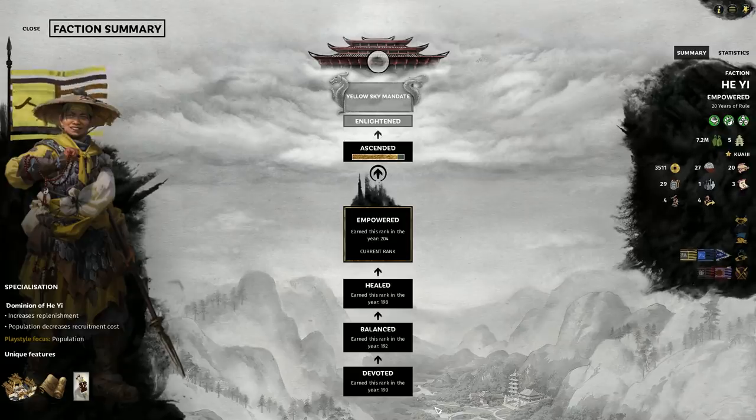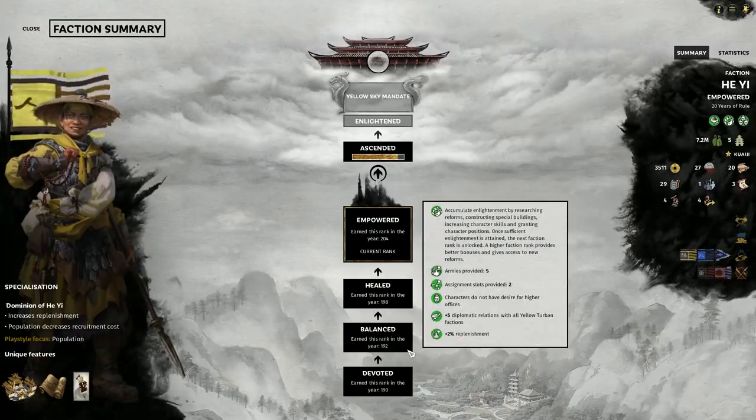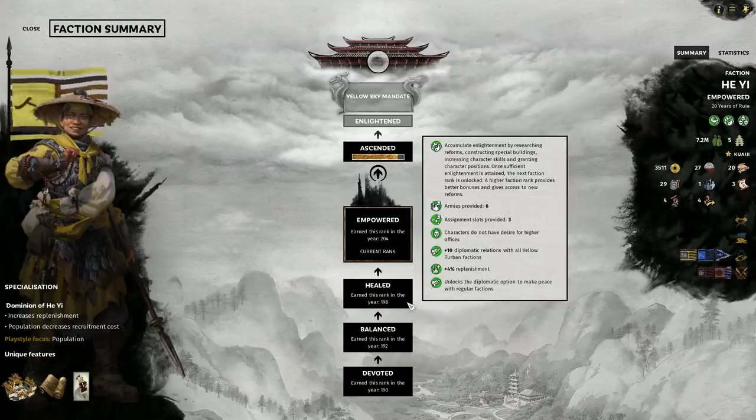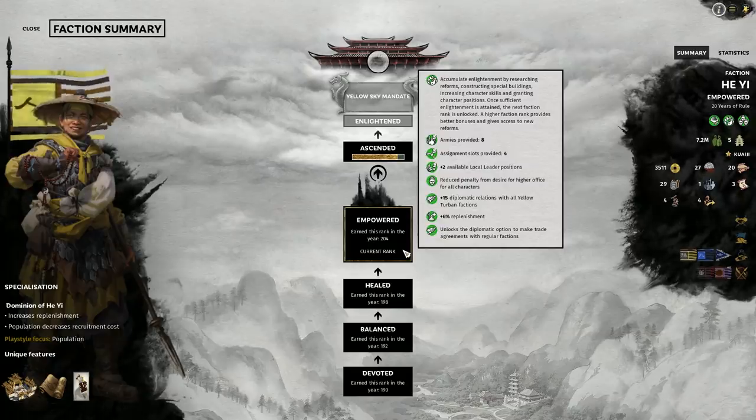If we look at our faction rank, you can see that we are approaching the mid-game point. The Yellow Turban factions start at a much less advanced level, making it a very hard start. If we hover over the ranks, you can see that we can't make peace with any factions until the third rank. You might now be realising why we migrated our whole faction south-east. If we hover over Empowered — our current rank — you can see that we have been able to set up trade agreements with regular factions, which has given a nice boost to our economy.